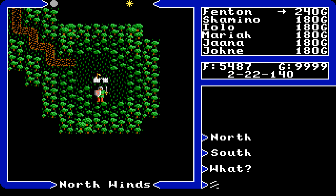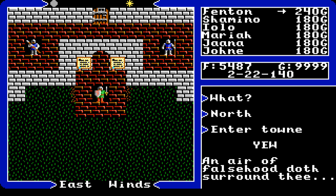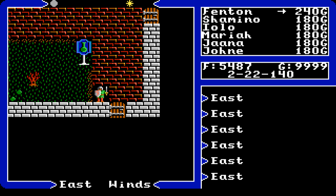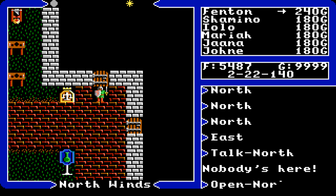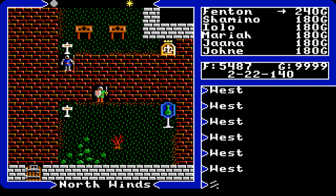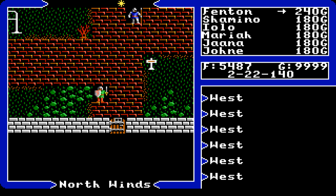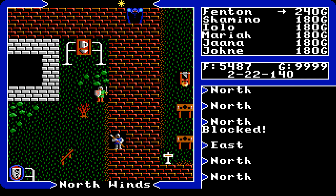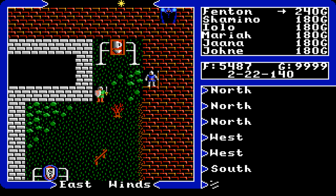Shadow Lords will raid towns — you saw the warning earlier. For example, the Shadow Lord of Falsehood causes NPCs to lie and try to steal; Hatred causes NPCs to attack you; Cowardice makes NPCs steal from you too. The worst part is if you get too close to a Shadow Lord, they'll attack you. If forced into combat it's a fight to the death unless you have a certain item. If you see a Shadow Lord in town, leave immediately — get out of town until the next day.